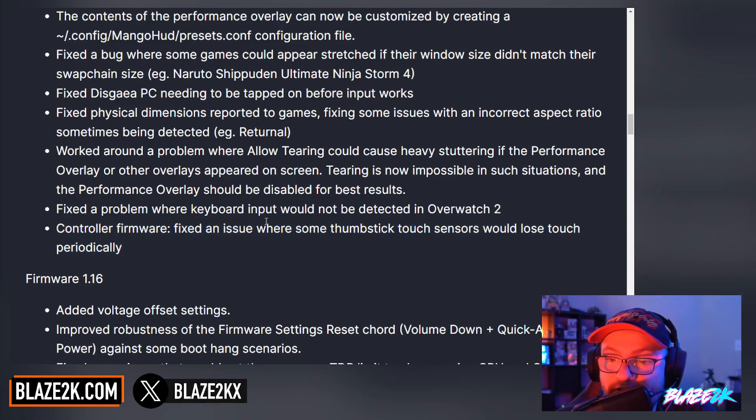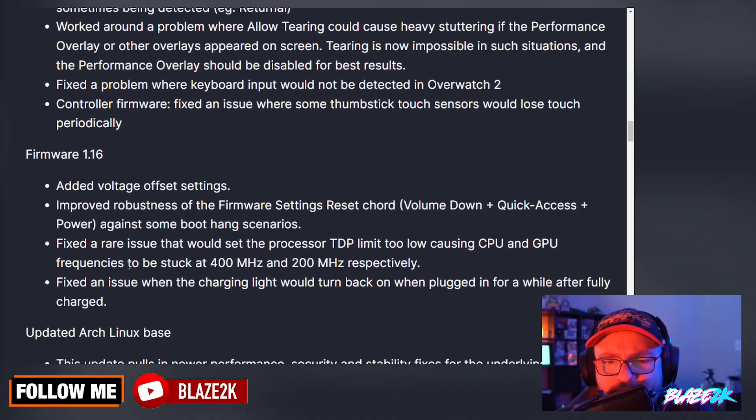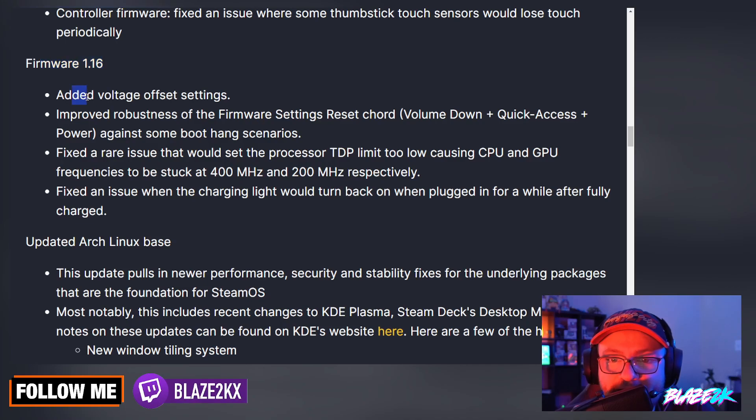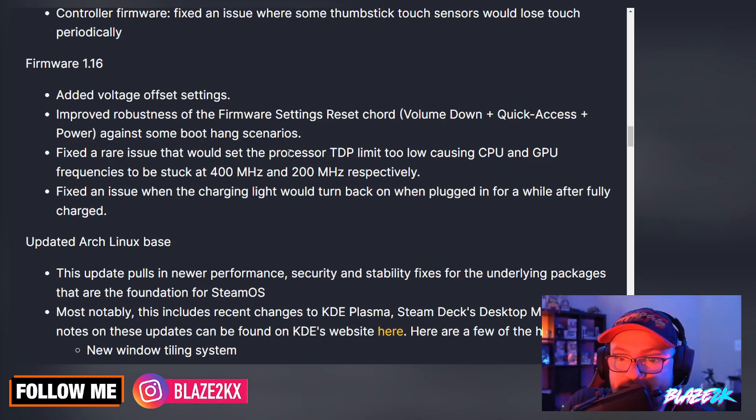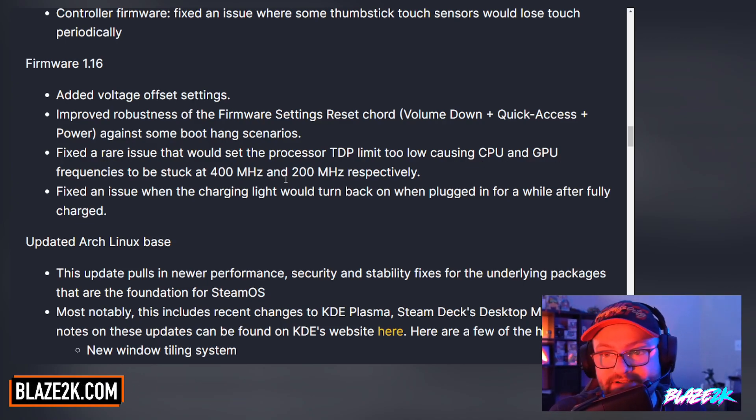Controller firmware: fixed an issue where some thumbstick touch sensors would lose touch periodically — that's happened more than a couple of occasions for me. Firmware 1.16 added voltage offset settings, which can help a lot with Starfield performance. Improved robustness of the firmware settings reset — volume down, quick access, and power — against some boot hang scenarios. Fixed a rare issue that would set the TDP limit too low, causing CPU and GPU frequencies to be stuck at 400MHz and 200MHz respectively. This has been a massive issue — a lot of people have actually RMA'd their Steam Deck because of it. I actually had this issue myself, but thank God it fixed itself afterwards.